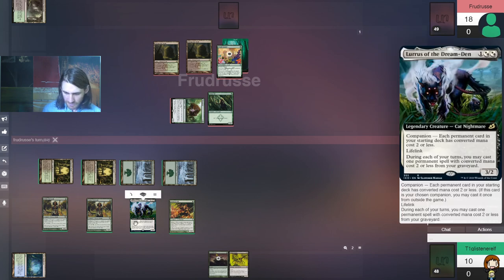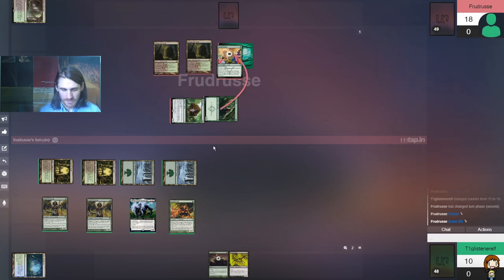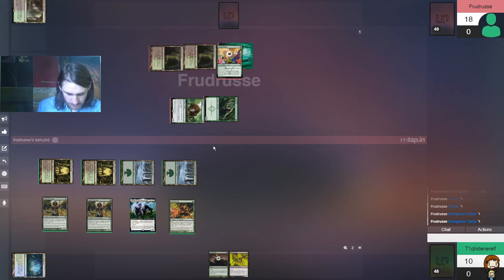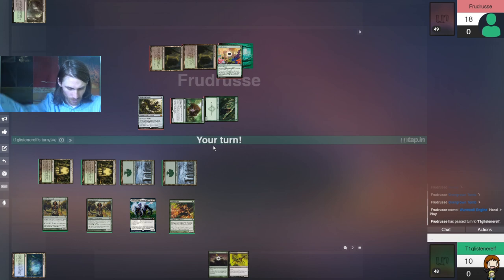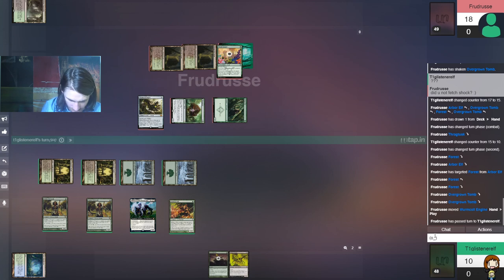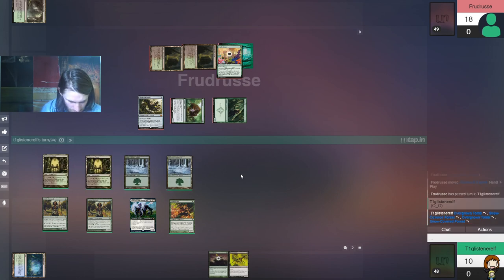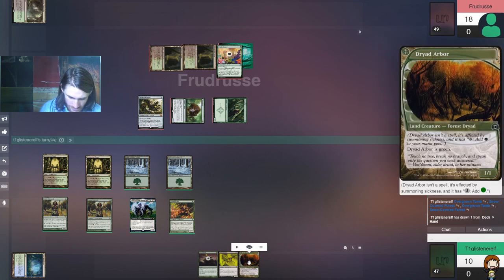We still have a 5/4 lifelinker so that's okay. We're gonna take five — well, we'll see, they may have some more stuff to throw at us. On the edge of my seat. We really needed that Plague Stinger. We're not gonna do this off lifelink — that's not a thing anymore. I need to save Dryad Arbor.